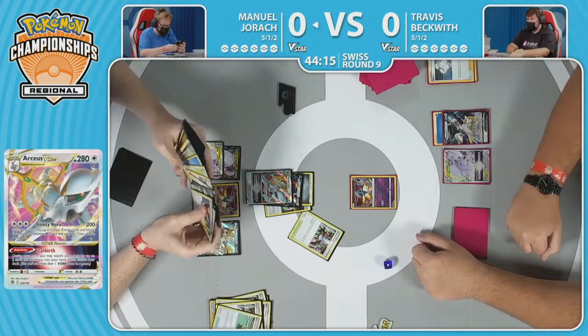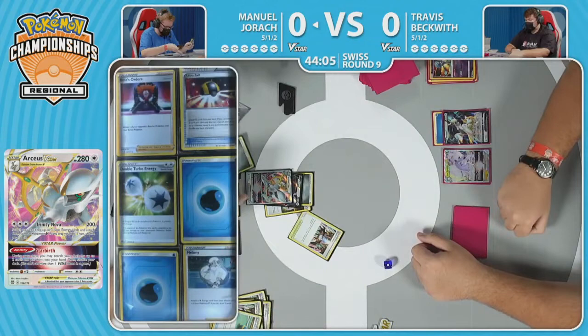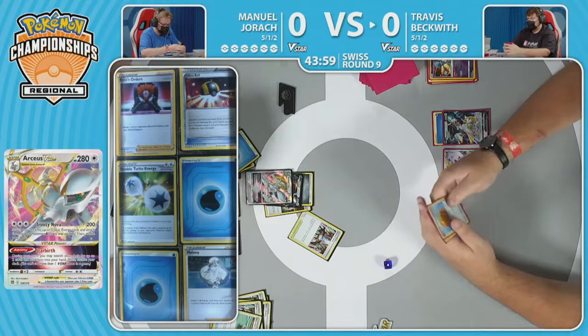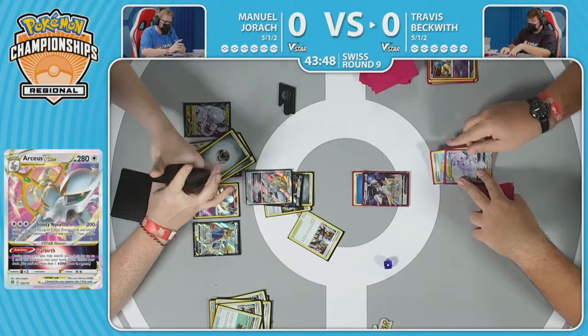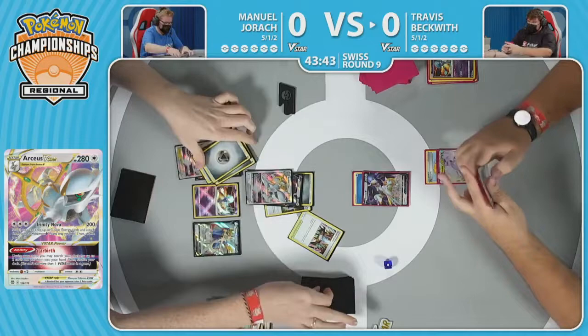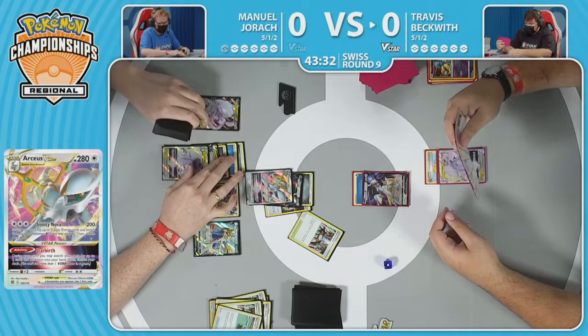After that Starbirth, we see a Quick Ball discard that Crystal Cave — the best discard. When you see that card, just read it as Battle VIP Pass for the rest of the game. And here we see that Trinity Nova getting the knockout — one prize card for Manuel. But the biggest thing is you get to attach those three basic energies from your deck to your Pokemon V any way you like. All three go on the Goodra V-Star. You can already see just how big this Pokemon can get — the Big Charm, the reductions from Radiant Gardevoir, the reductions from the attack, and the healing power.